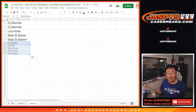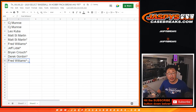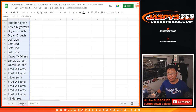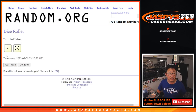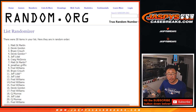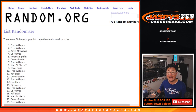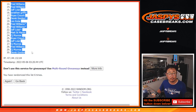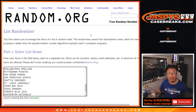Those extra spots might come in handy when you're trying to win spots in the next thing. Now we've got to do the break itself and put that in a different tab. There are the teams, there are the names again. Second dice roll is going to be one and a five, six times.